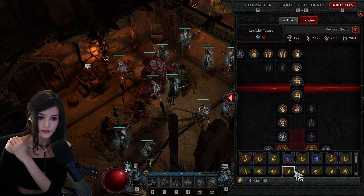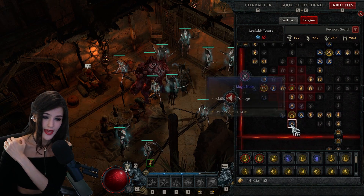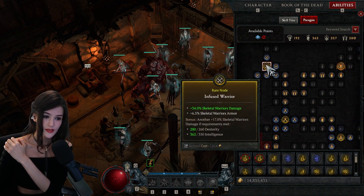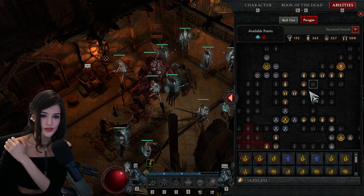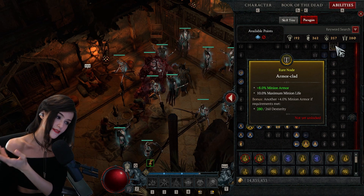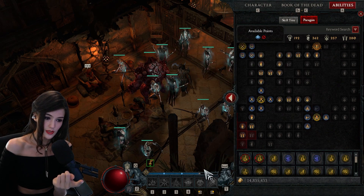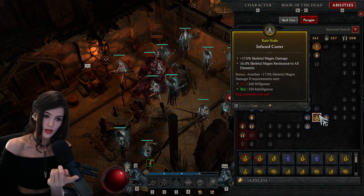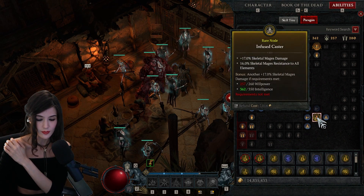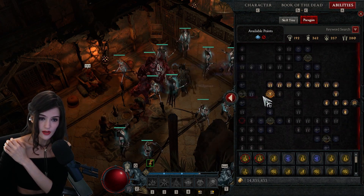For my paragon tree, I changed this glyph to be the Skeletal Mage damage glyph. My board is the minion board and I've picked every minion damage node I can. Same for my Skeletal Warriors - all the minion damage nodes. I didn't find the armor and life nodes necessary over the damage ones. I'm literally one paragon point away from unlocking the Willpower node and doubling the damage my Skeletal Mages do.